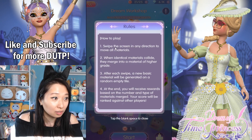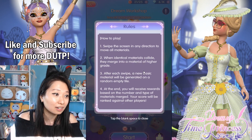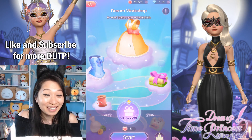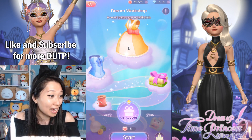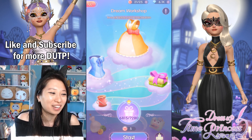So how does this work? You swipe the screen in any direction to move the materials, and when the materials collide, they combine into a higher grade material. You just keep swiping until you get the top grade dress. This is hard, oh my gosh. I'm going to show you a demo and I'm prepared to be roasted because it's very, very challenging in my opinion.